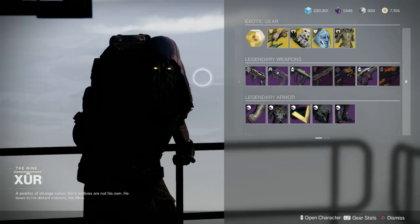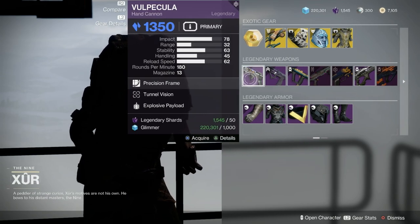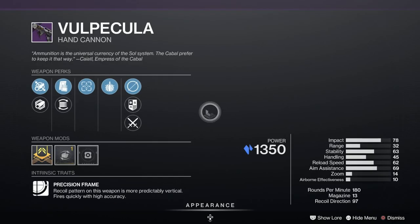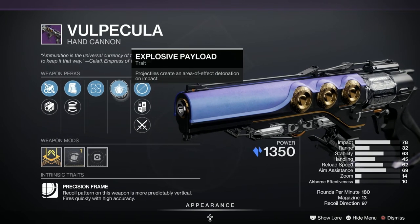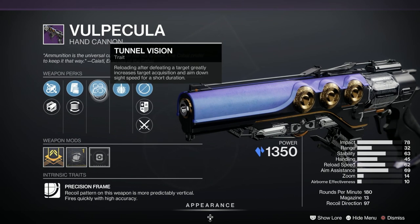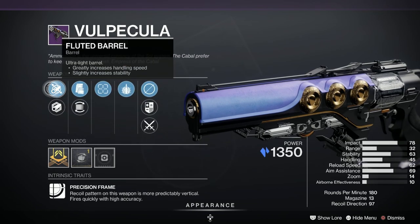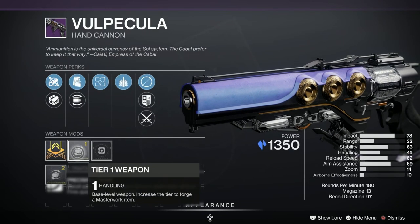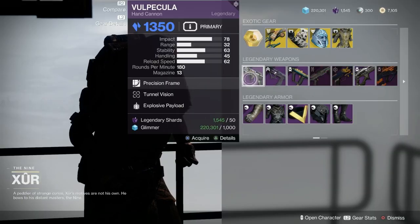Weapon time and there's loads of good rolls here this week. Kicking off with the Vulpecular — this is a hand cannon, stasis as well, which is very nice. It's been given a B on Light GG. We've got Explosive Payload, which is a really nice perk and helps you flinch people. We've also got Tunnel Vision, Tactical Mag, Flared Magwell, Polygonal Rifling and Fluted Barrel, with a handling masterwork. That is very nice indeed.